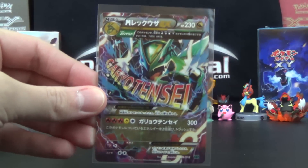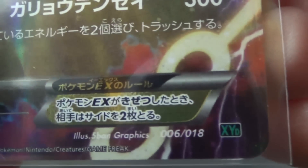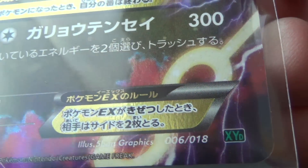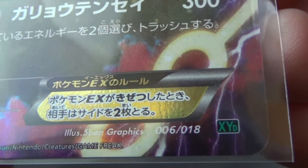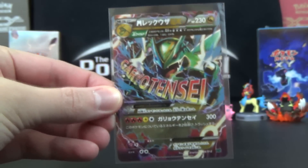First up, we have the Mega Rayquaza EX. This one, I believe, is exclusive to the starter deck. You can see the number on it is 6 of 18, as there are 18 different cards within the starter deck. It says XYD — not sure what the D stands for, other than possibly just 'deck.' If anyone knows for sure, let me know in the comments below.